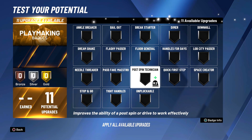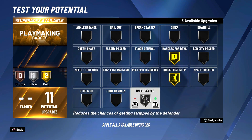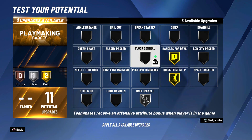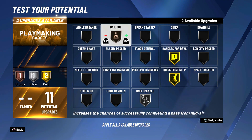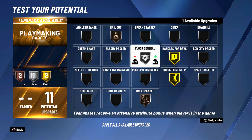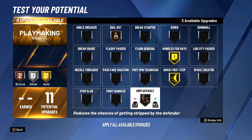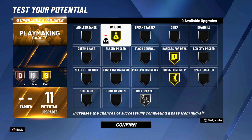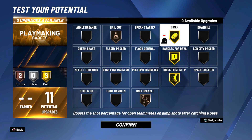For playmaking, the essentials: quick first step, handles for days, silver unplugable. If you're playing with people that can shoot, go floor general or dimer. If you're playing with an inside center or big man who can't shoot, go gold bailout — maybe bronze unplugable and gold floor general or gold dimer. It's all preference, but for an inside center I'll do silver unplugable and gold bailout.